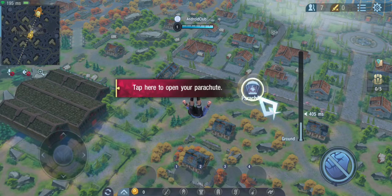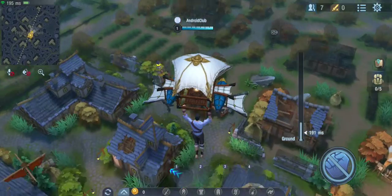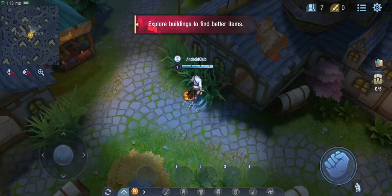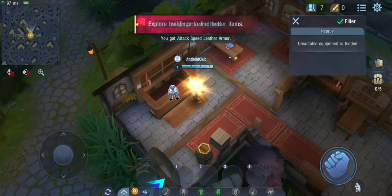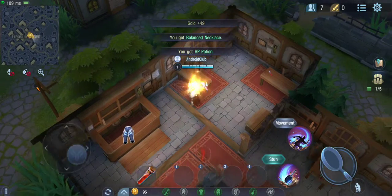You're falling pretty fast! Use the joystick to control your descent once your chute is open. As soon as you land, make your way to the nearest buildings and start looking for resources. Gather up all the equipment and items that you can use!